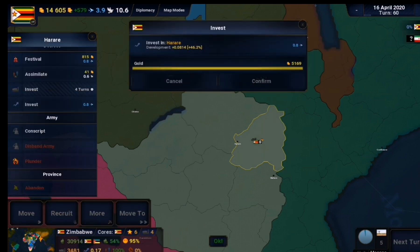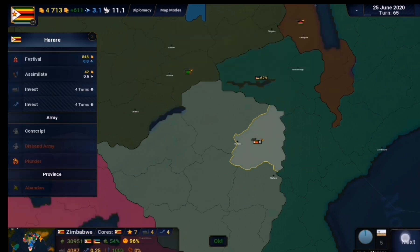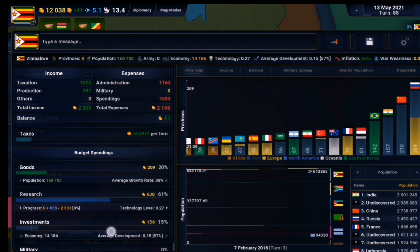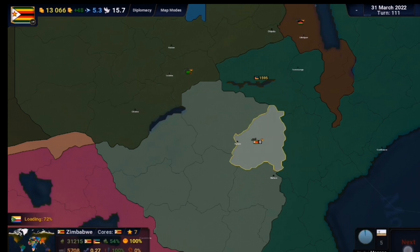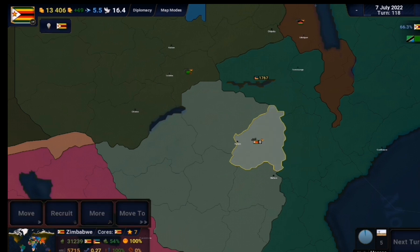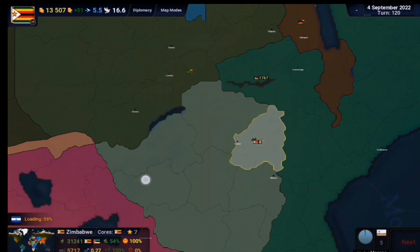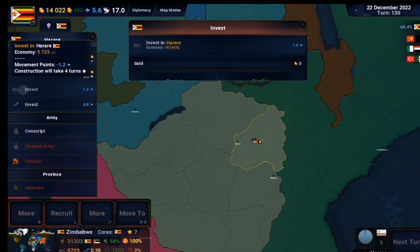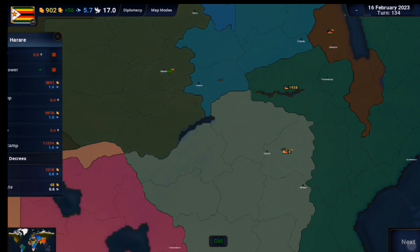I basically just spent the next couple of turns investing in my economy over and over again. After a couple turns I decided to speed this up by increasing my research to the point where I wasn't losing money but was making very little. Through this I was able to increase my research points, which I used to finish the economic growth 25% and then used the rest for income production. Zimbabwe was pretty low in the technological sector, so I put my money into technology.